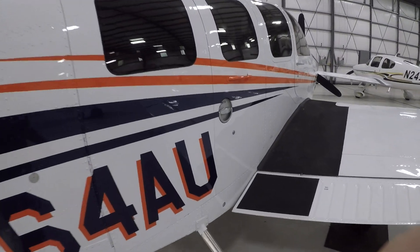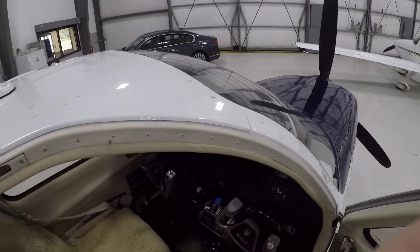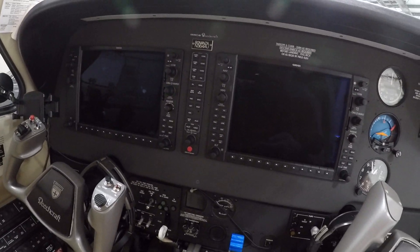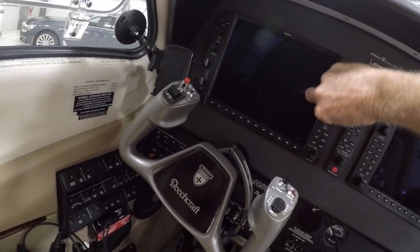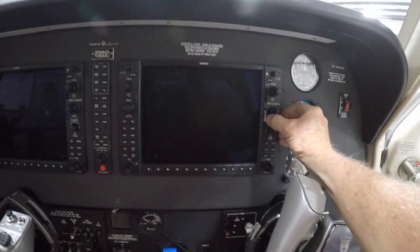All right, here we are at the airplane. I'm going to climb in and put the cards back into the slots they go in. I'm going to take the PFD card and put it in the bottom slot and make sure it clicks in.